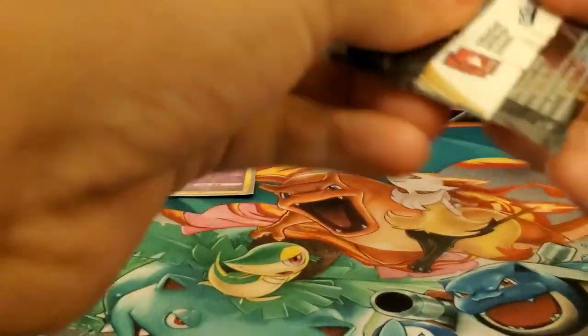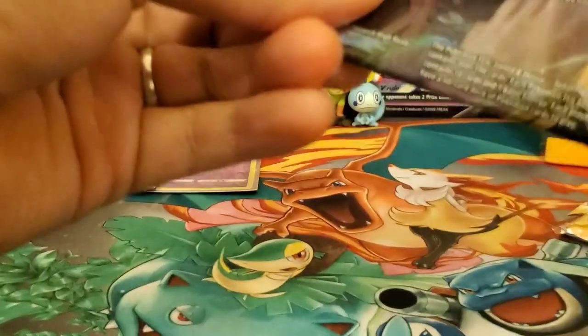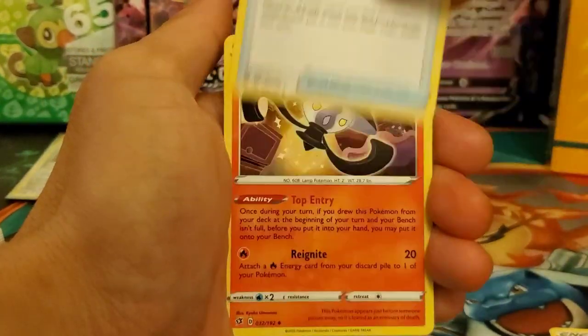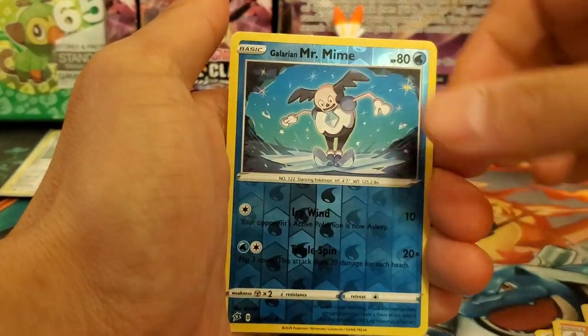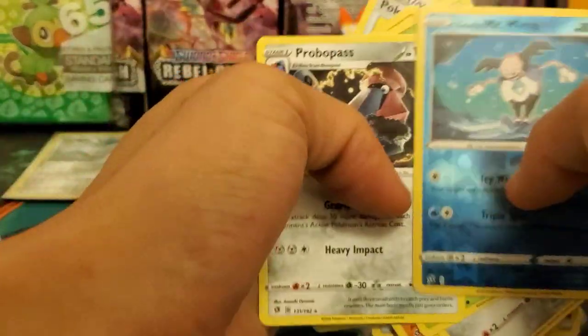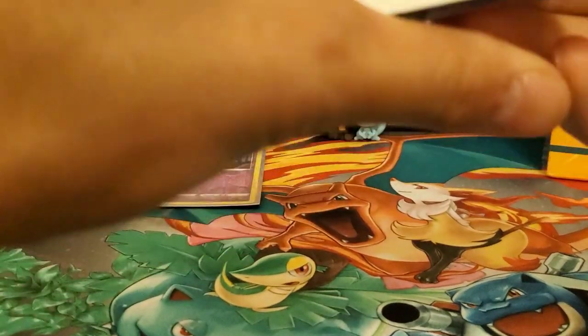Some of these packs feel a little heavier or thicker, which is weird. Fourth pack: Dark Energy, Hatenna, Poké Ball, Lampent, Boltund, Meowth, Caterpie, Glarian Farfetch'd, Glarian Meowth, Mr. Mime — and a Probopass regular rare. I think I need the reverse holo version of that. Okay, final pack of the single-pack blisters — this is pack number five.